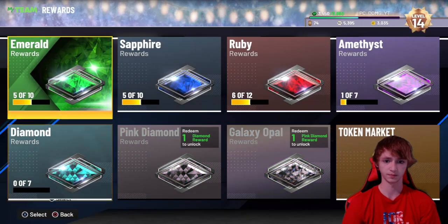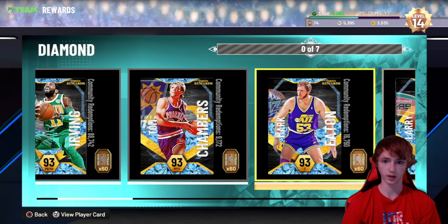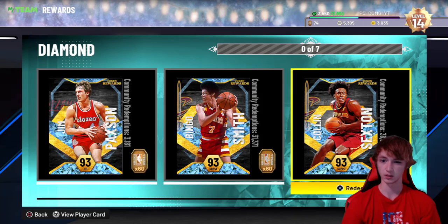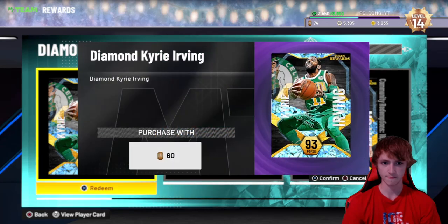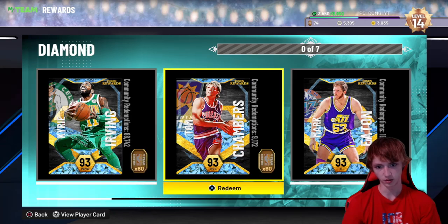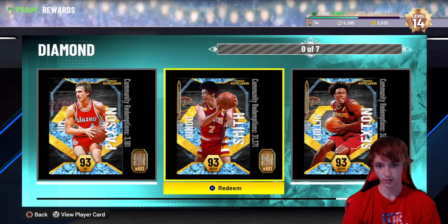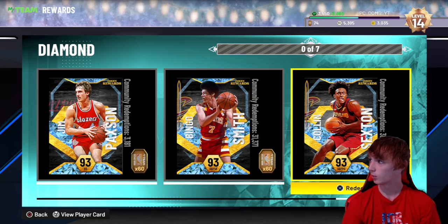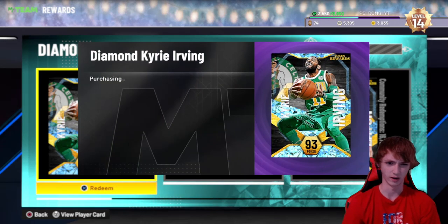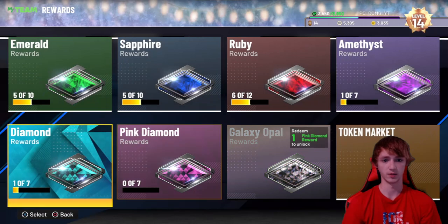Currently in pack market rewards — we have to buy one diamond and then we can get the pink diamond rewards, and we only need 60 of those. So we can get Kyrie. I honestly don't know who the best one is — definitely not Bingo, I hated that card last year. Sexton or Kyrie... I'm honestly not sure. A lot of people are looking at Kyrie, so we'll take it.